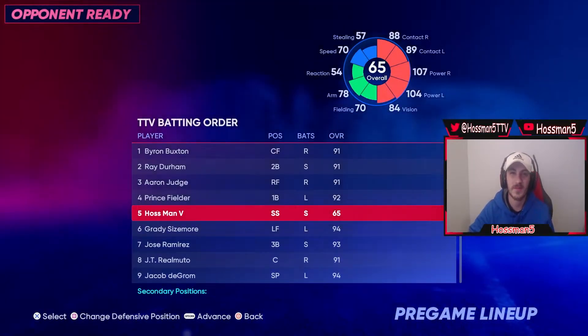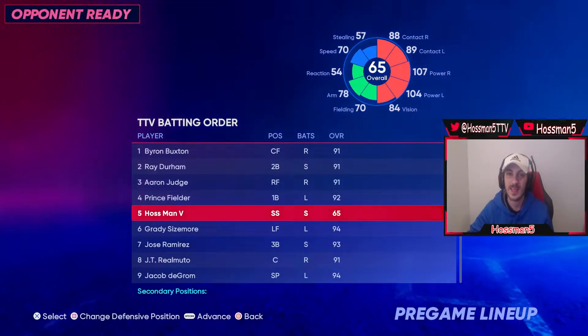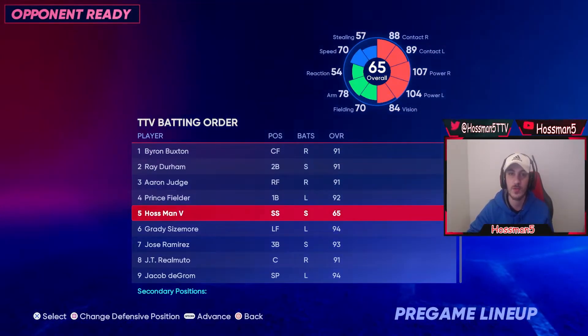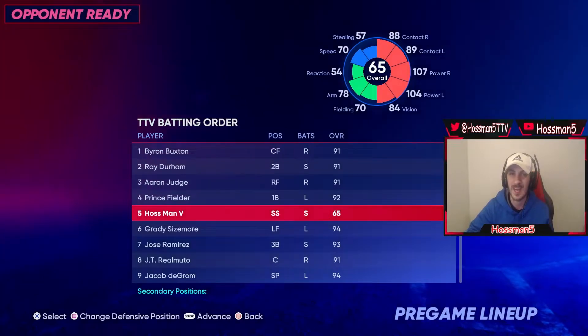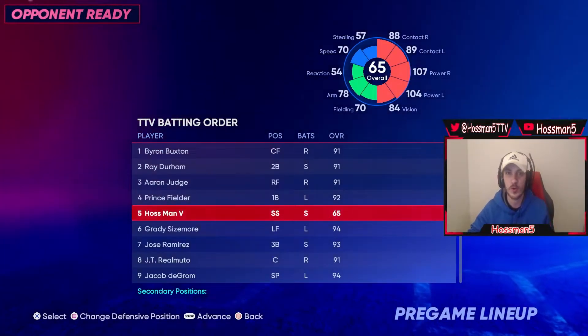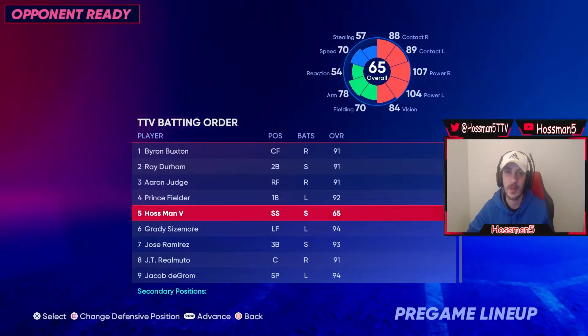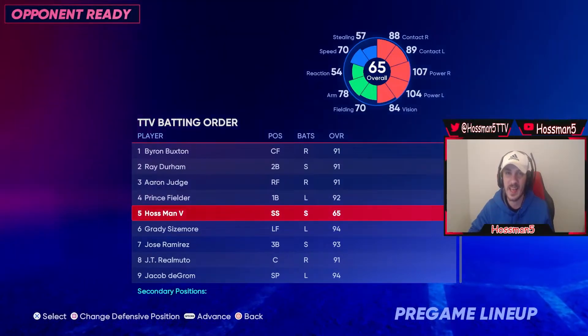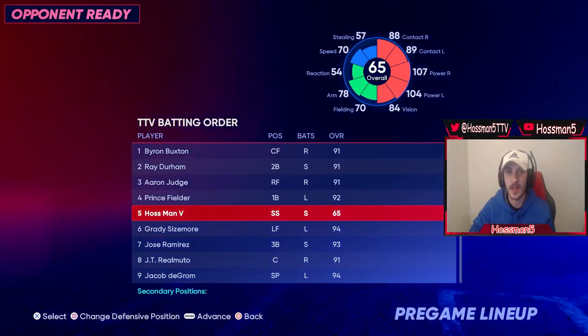What's going on ladies and gentlemen, my name is Hossman5, welcome back to a brand new YouTube video here on the channel. Today we're going to be taking a deep dive into MLB 22 The Show — create a player for your Diamond Dynasty Ball Club. Here's what mine's looking like right now; he's my starting shortstop. With only the gold archetype and silver and gold perks, this player can get so much better. This is what he can bring to yours today. Follow these short steps and this is how you can unlock the best player in MLB 22 The Show Diamond Dynasty.